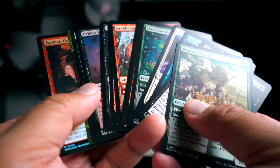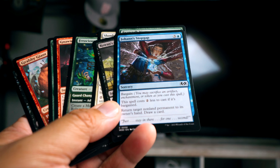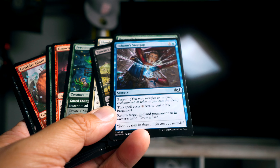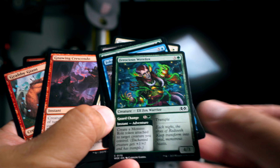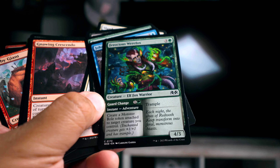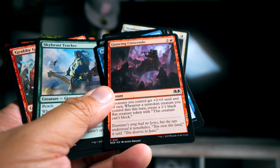We have some really strong cards in this particular pack. Johan's Stopgap is a pretty strong card — great for blue players. Anytime you can bounce someone's card back to their hand and draw a card from it, plus you can pay less for it if you bargain it, just seems like lots of great things. Ferocious Werefox is really cool — you can make a monster token. I love this for when you have big creatures in the deck. You get a monster token and suddenly it has trample — and this thing has trample as well. All the adventure cards are like two-for-ones. Gnawing Crescendo is really cool for the rat decks or anything going really wide — just a game-ending card.